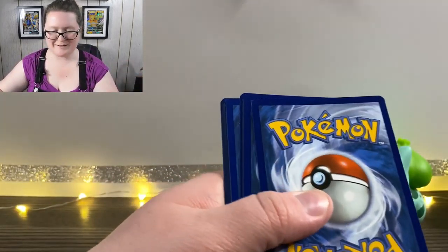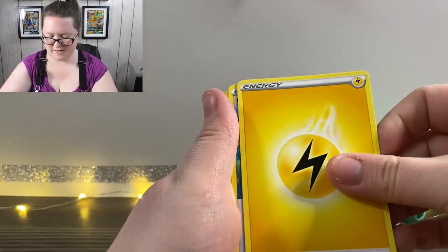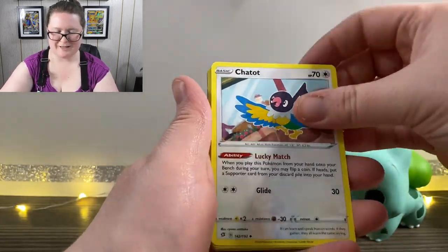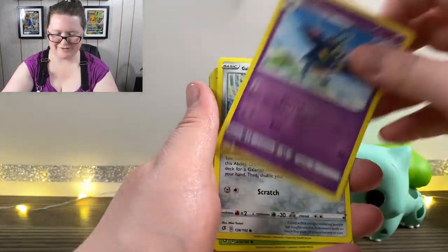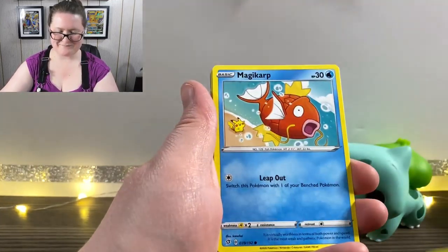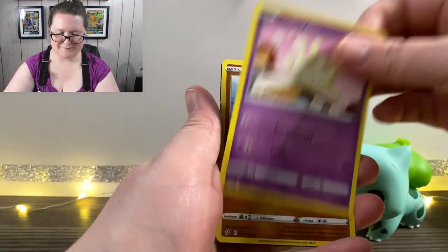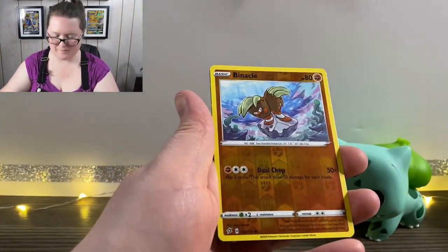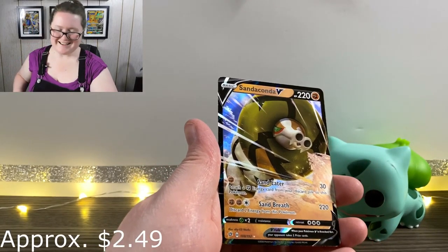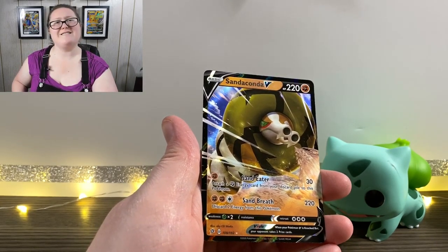Online code next. We have our Energy card, a Capture Energy, Chatot, a Drakloak, Galarian Meowth, another Surskit, a Magikarp, a Meditite, a Milcery, a Reverse Holographic Binacle, and a Sandaconda V. So many V cards today, dude — dude and dudettes.